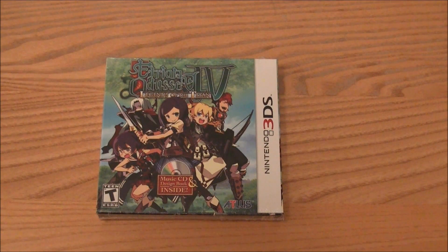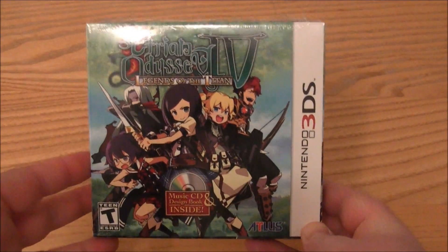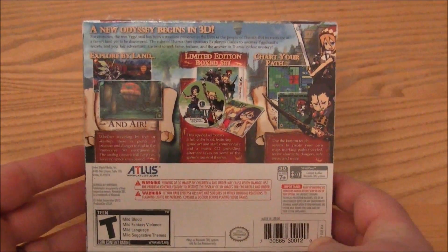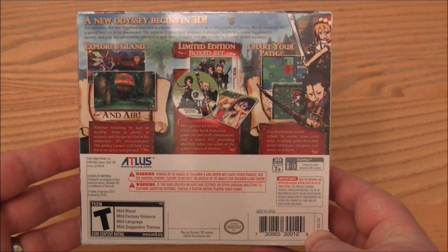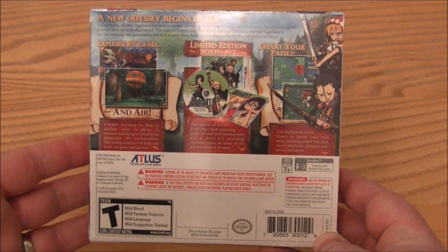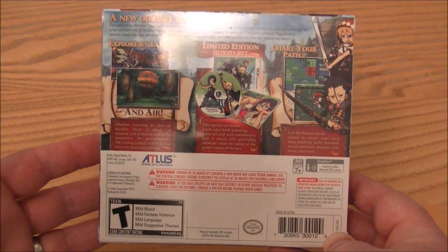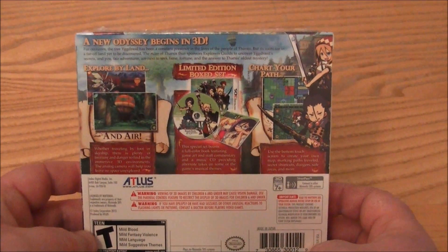So we have got Etrian Odyssey 4: Legends of the Titan. This came out two days ago in the US and mine arrived today. Very pleased with the service again from Canada. As you can see, it's a limited edition box set and it's a role playing game. It's been in three versions already — 1, 2 and 3 on the Nintendo DS — and it looks very, very nice indeed.